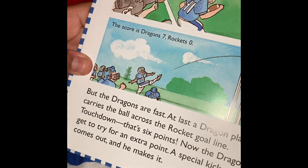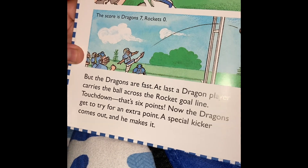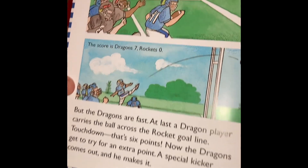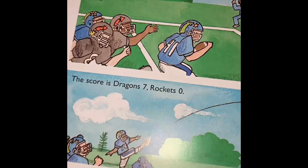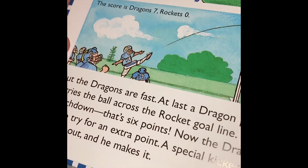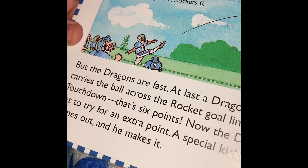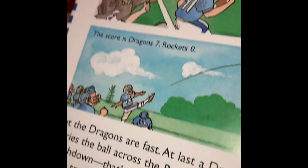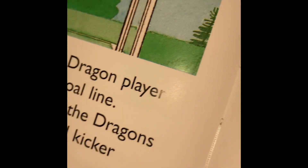But the Dragons are fast. At last, a Dragon player carries the ball across the goal line. Touchdown! That's six points! Now the Dragons get to try for an extra point. A special kicker comes out and he makes it! The score is Dragons 7, Rockets 0.